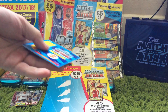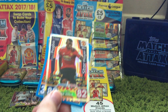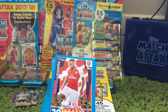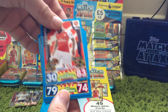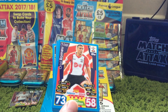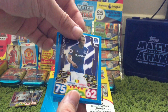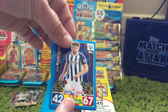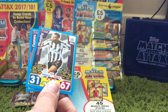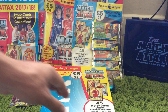For the fourth packet, the first card out is a Star Player card for Paul Pogba, then Lacazette for Arsenal, Milner for Liverpool, Romelu for Southampton, Gunnar for Everton, Rodriguez for West Brom, Mings for Bournemouth, Jacob Murphy for Newcastle, and Gomez for Watford.